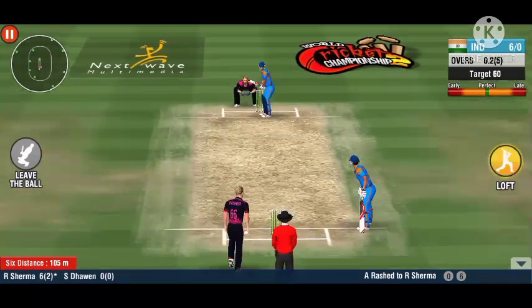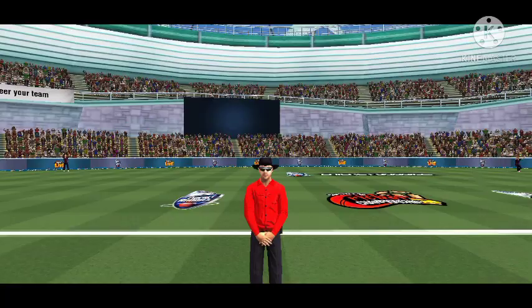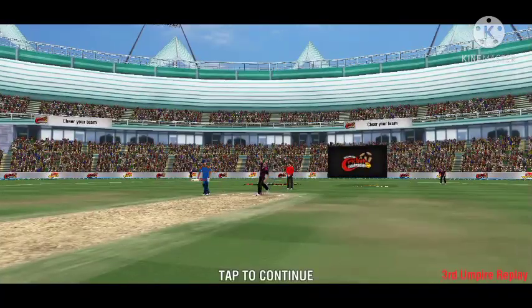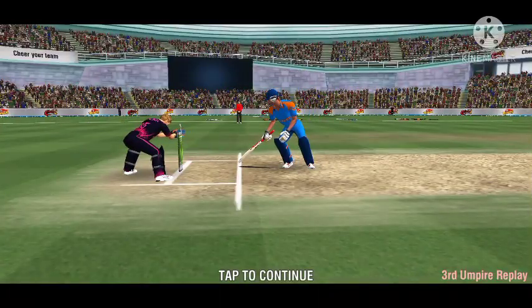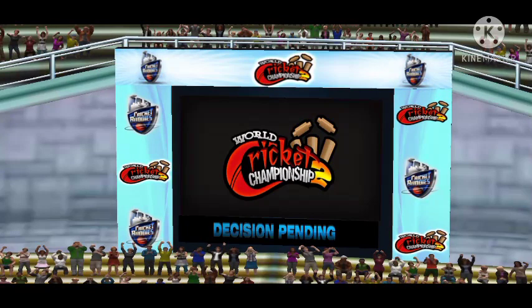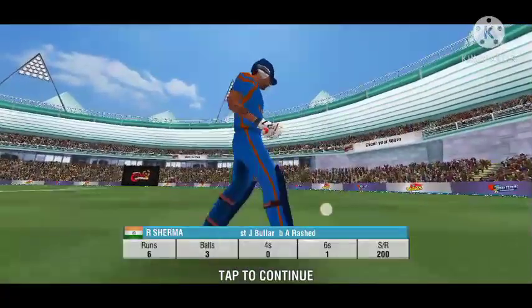Moore maintains the reach. Has the batsman edged? The keeper certainly thinks so with that appeal. Oh, he could be out — the third umpire has been asked to decide. Is he out or not out? The keeper beats the batsman to it. Stumped!